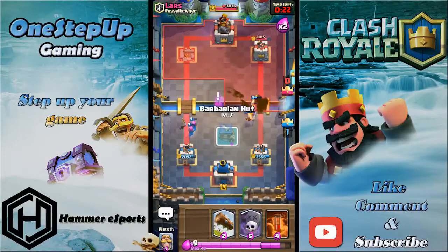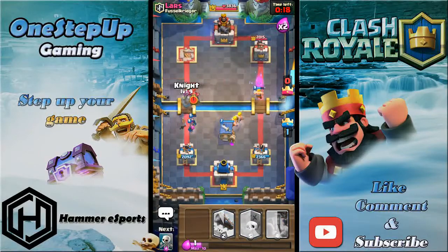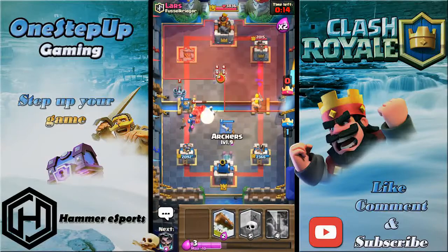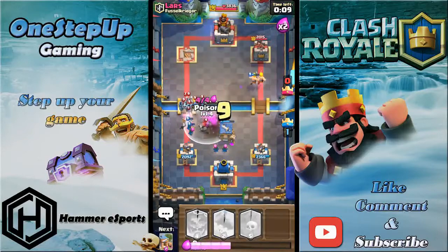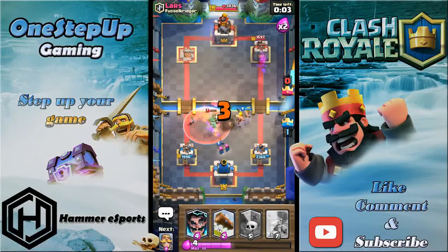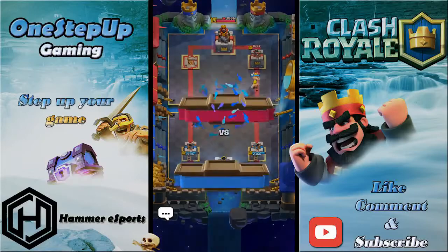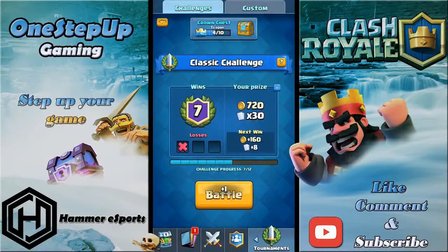Now I'm gonna play a barbarian hut towards the right. I can play an aggressive knight to defend, a few skeletons here away from the mega minion, archers here, and I can go defensive poison for those minions. I think that's pretty good defense.